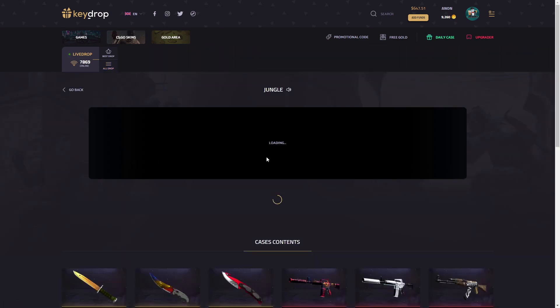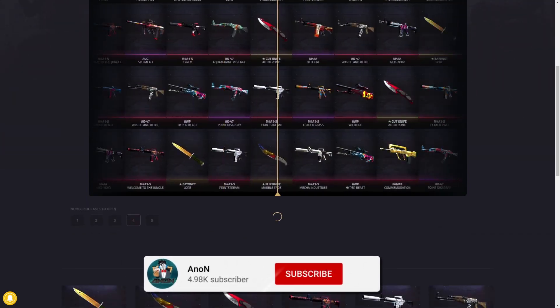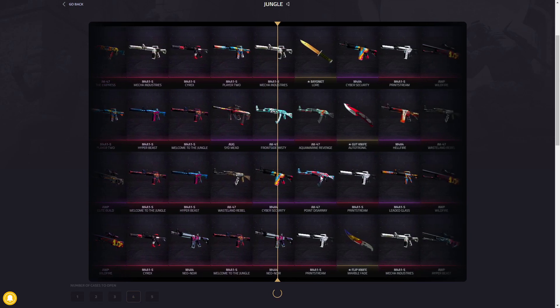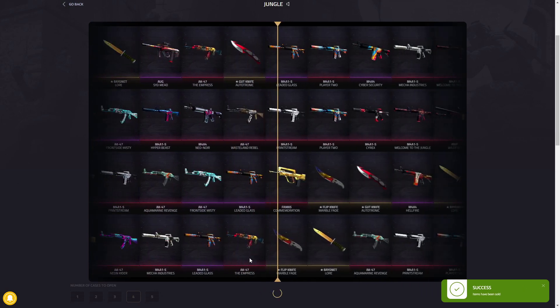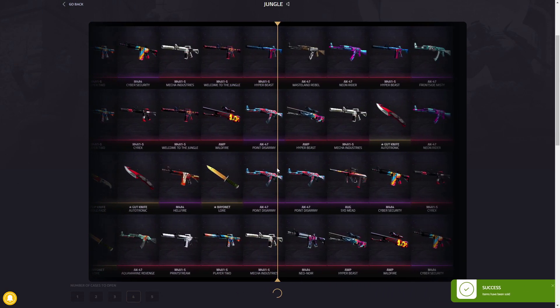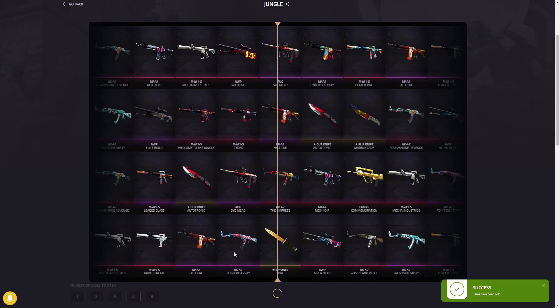My current favorite case on Key Drop is the Jungle Case. It's only $0.15 to open, so it's fairly cheap — not a high-tier case. I've pulled knives and a Printstream out of this. You can pull a knife from this case which gives a ridiculous amount of profit. Rolling it now — that's profit again at $0.16. We'll do one more and then move on to the next case.